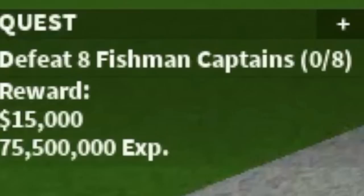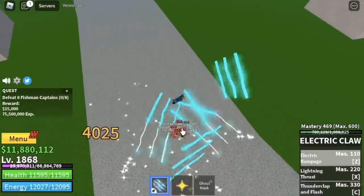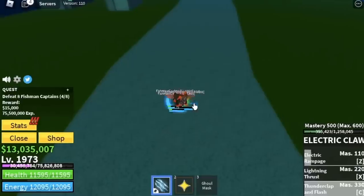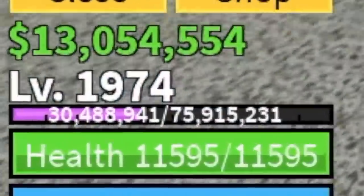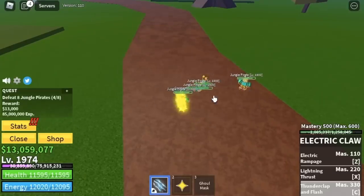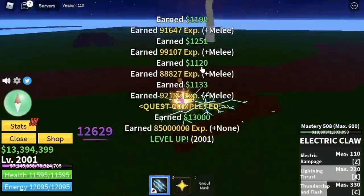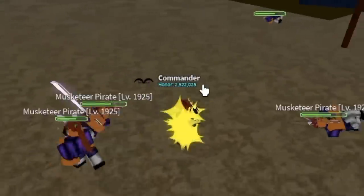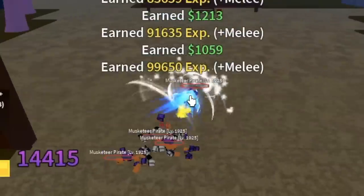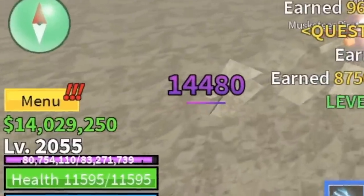After this, we're going to grind the Fishman Captains. These mobs cannot damage you even with their skills, so another easy grind. We're going to leave the Fishman Captains when you reach level 1974. Next up, the Jungle Pirates. These mobs cannot damage us either, which means easy and fast grind. We're going to do this until you reach level 2001. Next up, the Masketeer Pirates - same as the Jungle Pirates, Logia is in effect, these mobs cannot damage you. Enjoy grinding. You're going to leave this area when you reach level 2055.